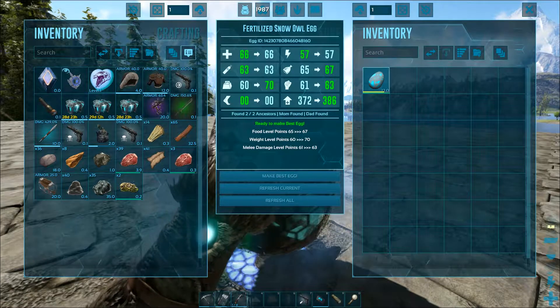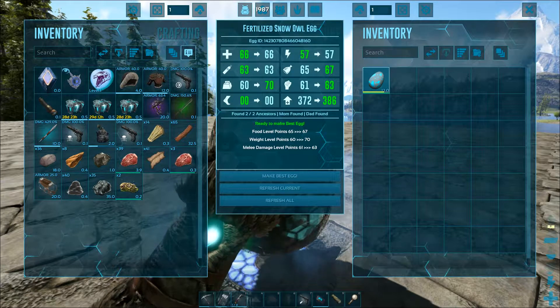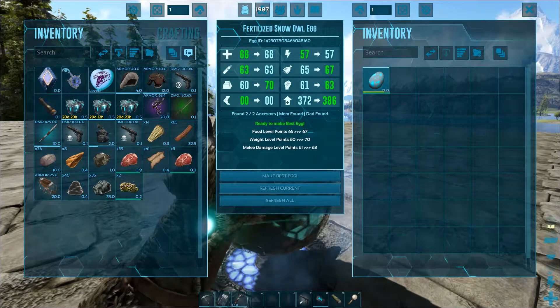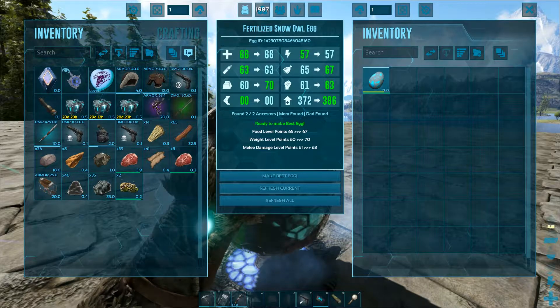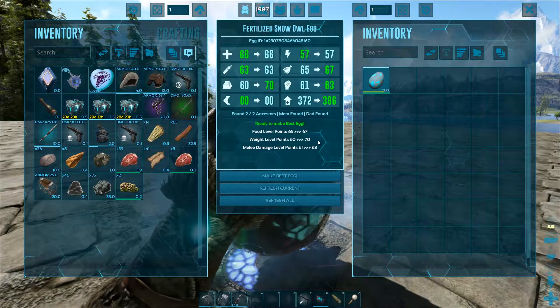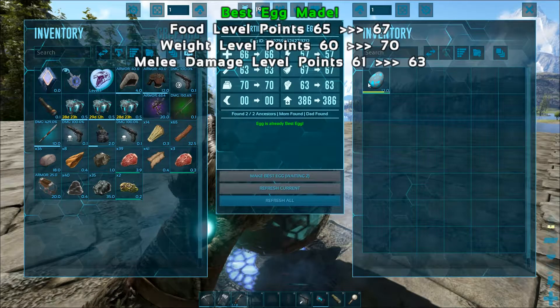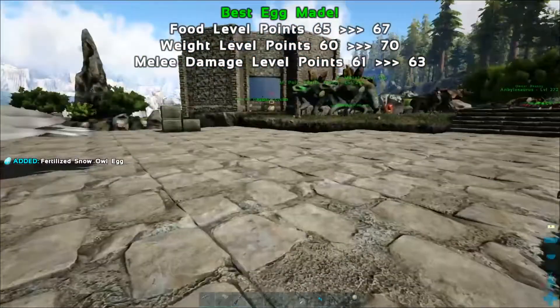As long as your grandparents or parents are close by, it will get the best stats. As you can see, we've clicked on the egg and it's now telling me what the best stats are — it's going to make the food stat better, the weight stat better, and the melee stat better. I'm going to click 'Make Best Egg' right now. Stats are going to cross — we drag this back into the inventory and we're going to place it down.